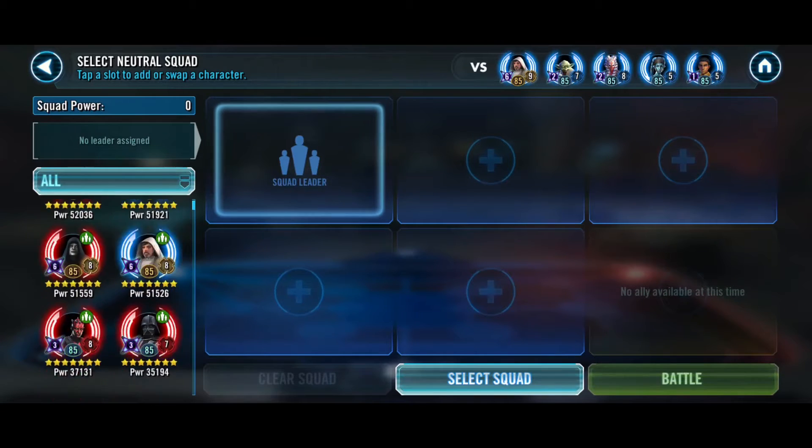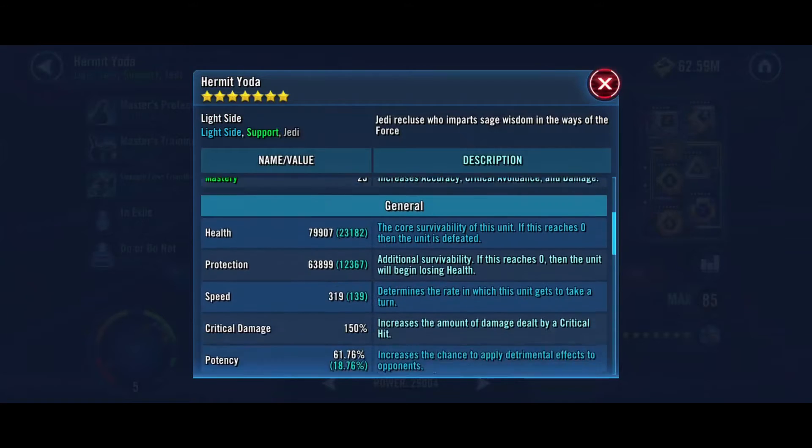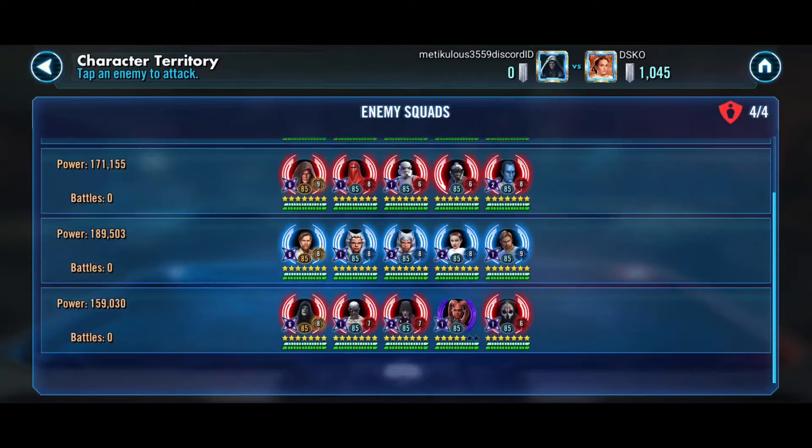Checking speeds — his is 327, mine is 319, so I would have my Jedi Knight Luke. That's a possibility; we'll have to look into it. Depends on how these other fights go. But let's get started.